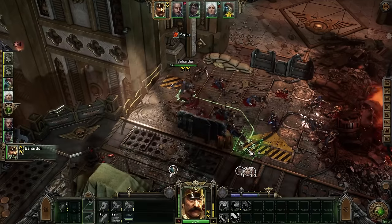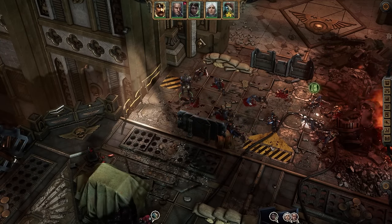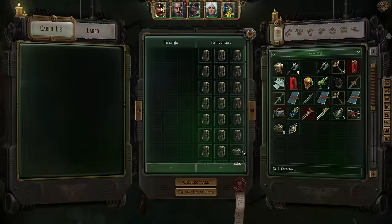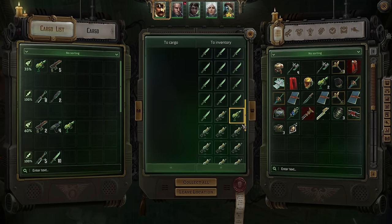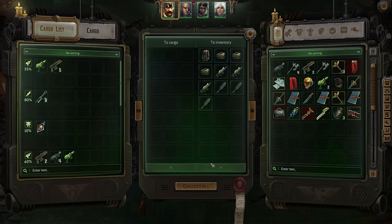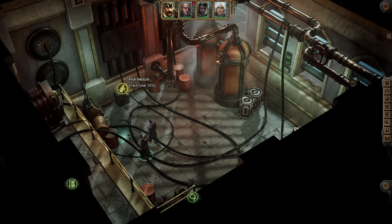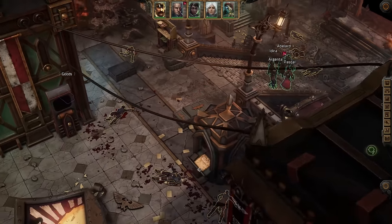One last unique factor to keep in mind when it comes to trade in Rogue Trader is how it handles loot. Any time you leave an area, any obvious loot will automatically be presented to you for gathering before you leave. Clicking on a single corpse will actually pull together loot from a bunch of nearby corpses into a single window, which is a nice quality of life feature. But of course, some loot is meant to be uncovered by player action, and these won't be displayed to you as you leave a region. Make sure you hold down Tab to highlight all interactive objects so you're not missing out on a particularly juicy item.